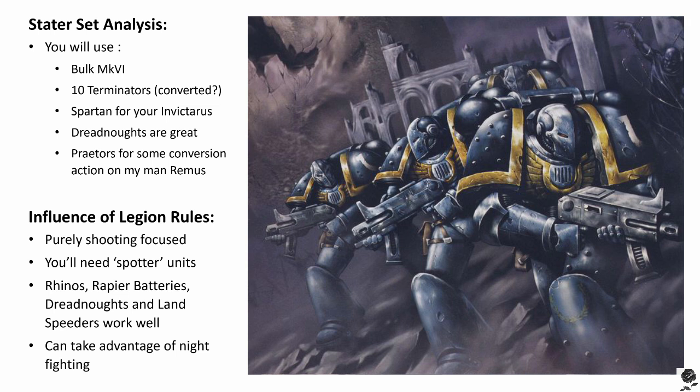The key is to kit these spotter units out with weapons that complement the target choices of the unit they're spotting for, and to deploy them so they can work together. Your opponent can try and take out these spotter units, but if they're shooting a squad of 10 lascannons or 10 missile launchers at that one little Land Speeder flitting about giving out a plus one to hit, you're already winning — you're making your opponent waste resources on units that aren't that important.